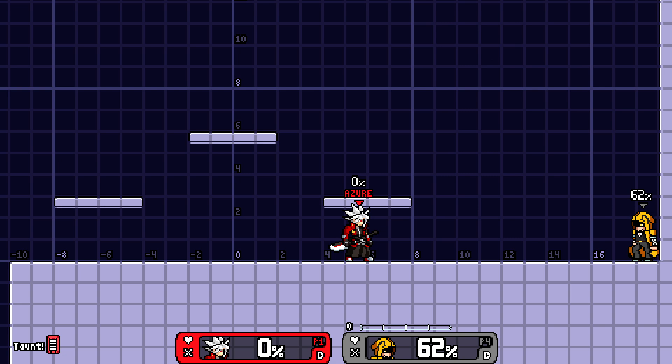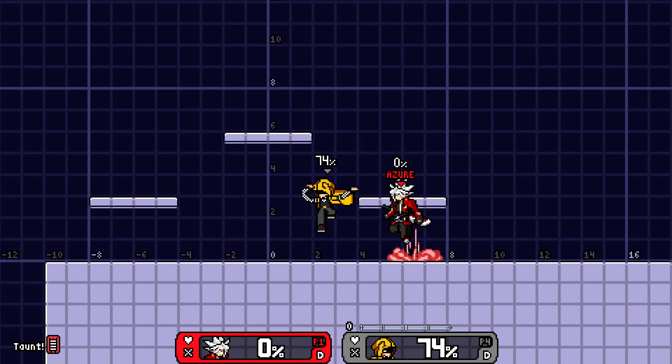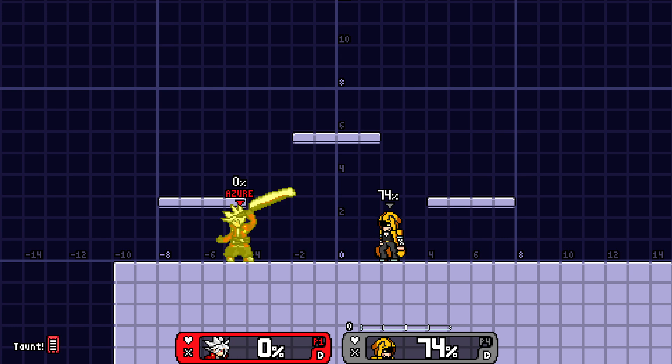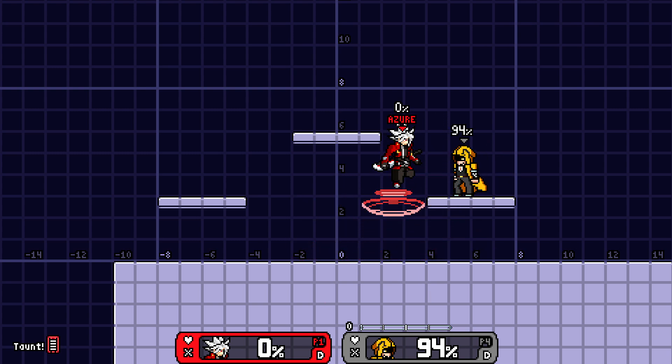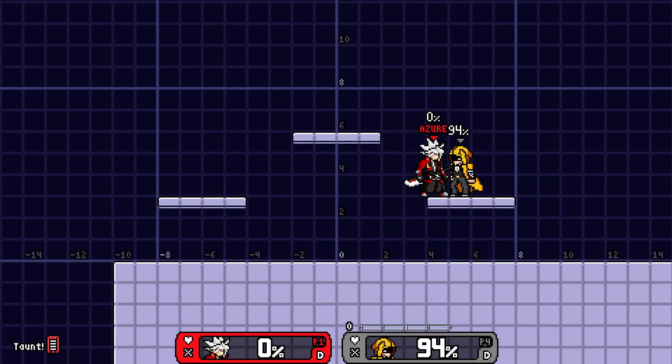Which gives us a lot of air time there and helps us get back on our feet and right back into the battle. Now then, let's try out Ragna's heavy attacks. First up, his neutral heavy, his down heavy, as well as his up heavy.